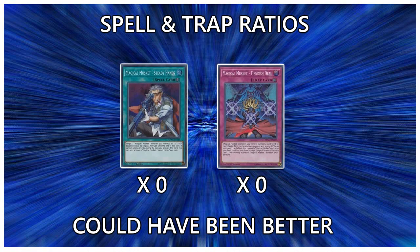Now here are the unfortunate losers of the Magical Musket spells and traps. We have Magical Musket Steady Hands — all this does is double the attack and defense of a Musket until end of turn. It doesn't progress the game state at all, and Magical Musketeers have such small attack that sometimes the doubling isn't even enough to do anything. This is a terrible card — you should never play it. Always play this card at zero, never anything more.